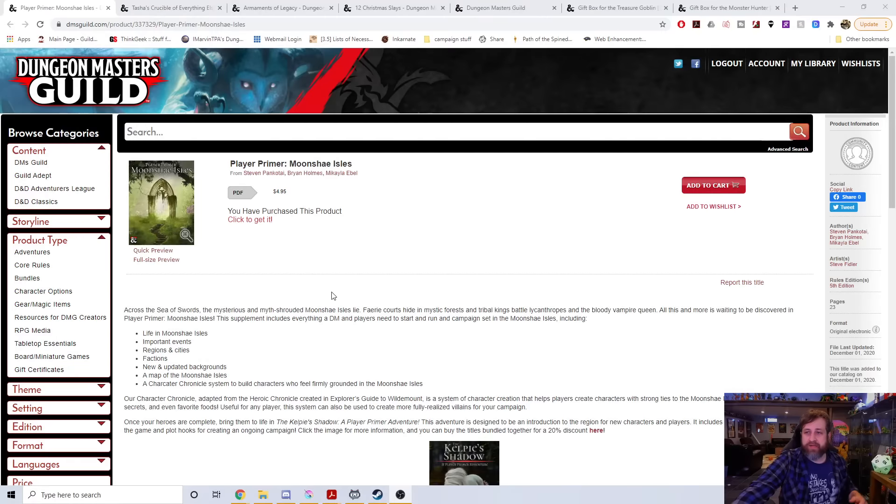Let's jump in. The first one is called Player Primer Moonshae Isles. Now you may say, well Ted, I'm not gonna be playing in the Forgotten Realms or Moonshae Isles, I don't really care. Fair enough. However, I did want to say that this is why I picked this — because it does things very well that you can either use and just change the setting from Moonshae Isles to your own homebrew world or wherever you're playing, or use them as an inspiration.